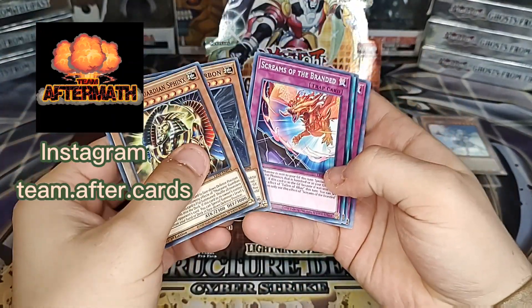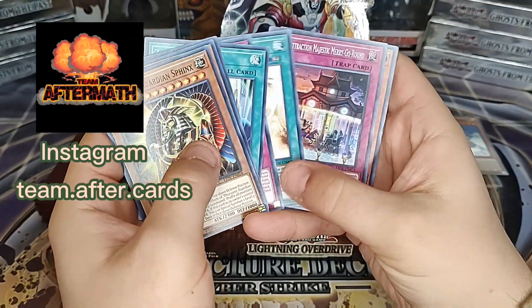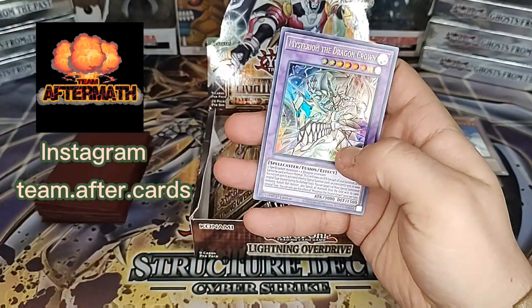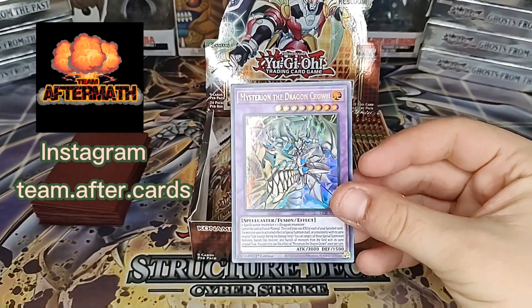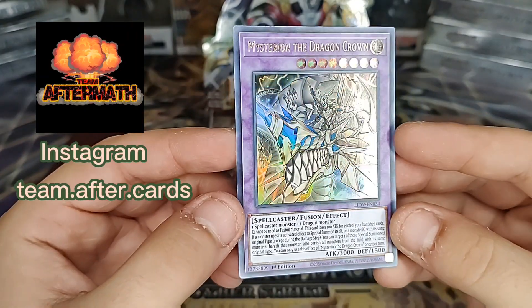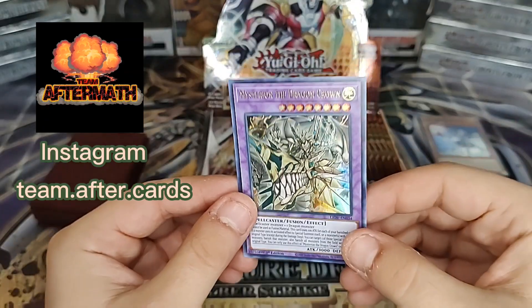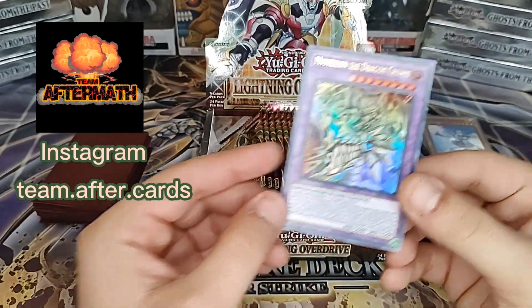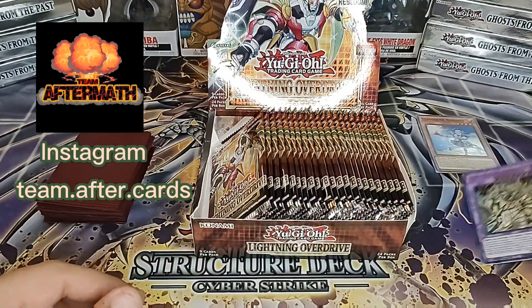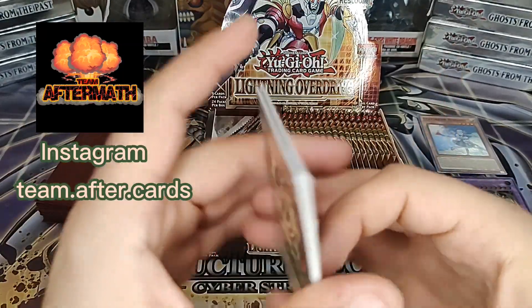With Yu-Gi-Oh I'm always going to have to open up the first pack to see where the foil is, unfortunately. Unless I can start getting good with — oh, we did it right. So there we go. Mysterion the Dragon Crown. I think we actually pulled him last time we opened up some of these singles on the channel. But he looks really cool, and he is not a bad card. Spellcaster as well. We did do the card trick correct.